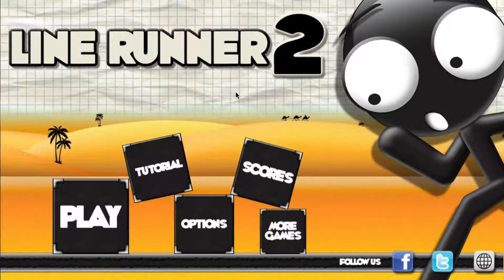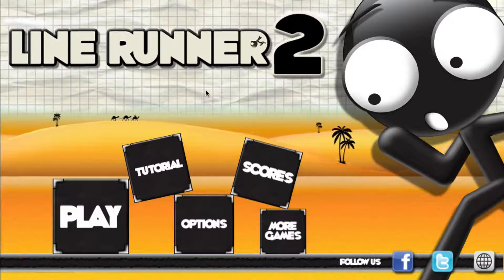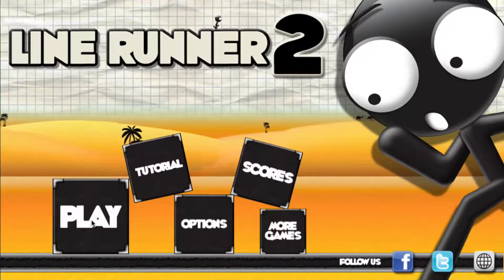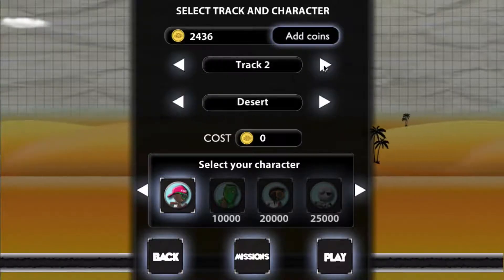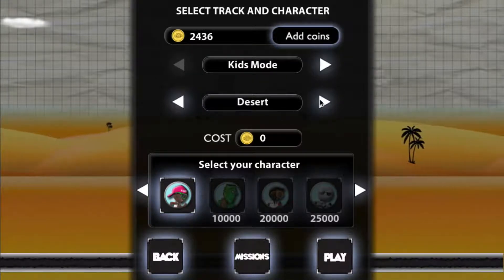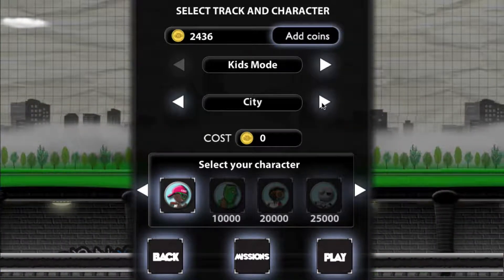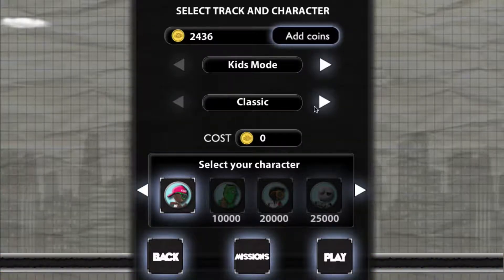This is a fantastic, somewhat addicting, and rage-quitting game. You will rage quit depending on how long you play — no doubt. They have tutorials but we'll just get into the game. You've got coins, and you can see the tracks — track 10 is the hardest, and they have a kids mode. You can choose locations: there's classic, desert, and city.